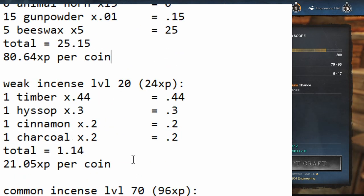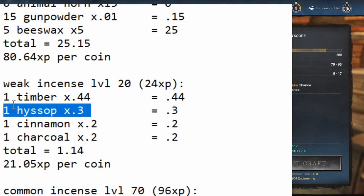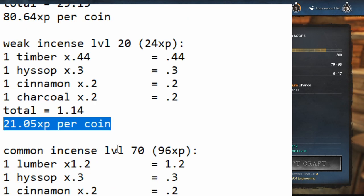Let's look at incense. Weak incense unlocks at level 20 and gives 24 XP. It uses timber, hyssop, cinnamon, and charcoal. On my server, thanks to the cooking aptitude caches, cinnamon has come down to almost free, and hyssop stays at about 0.3. At current prices it's 1.14 coins per craft, which is 21.05 XP per coin — okay, but not great. It's all subject to prices, so there is a point where it could be better than the cot, but at the prices I've been seeing recently, I haven't seen it be better.